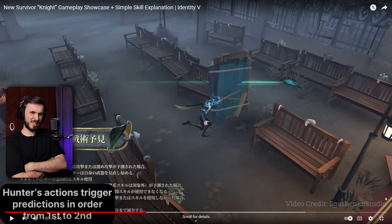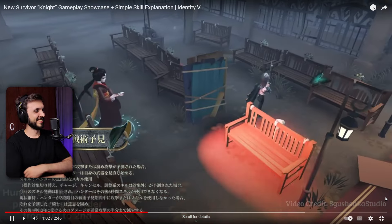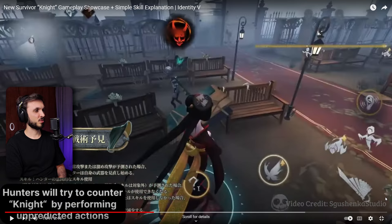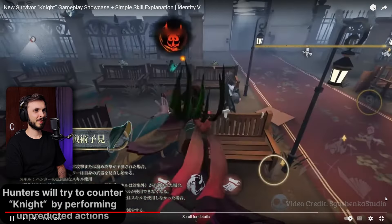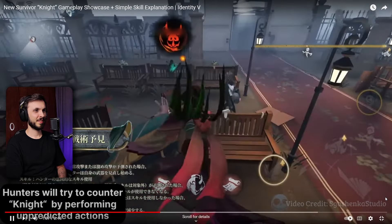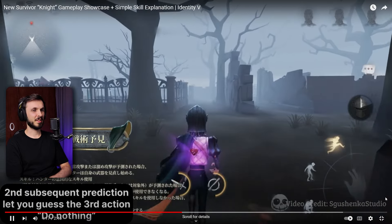Wait, does the hunter see the predictions? It looks like it. Hunters will try to counter knight by performing unpredicted actions. Since when do they give descriptions of what hunters might do? Second subsequent prediction lets you guess the third action - do nothing. You can guess three actions? That doesn't really make sense. I don't really understand that one.